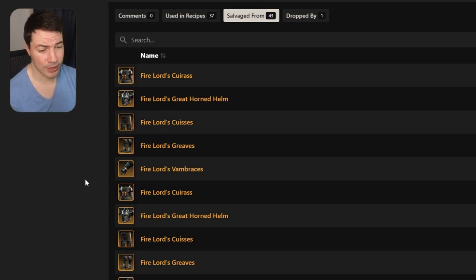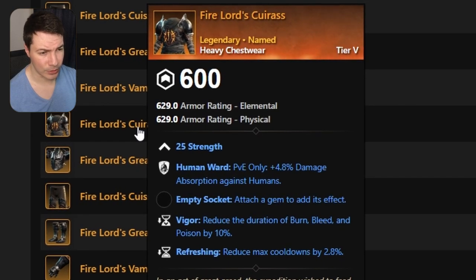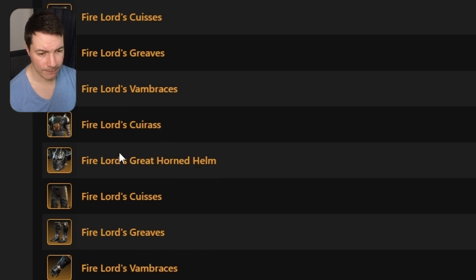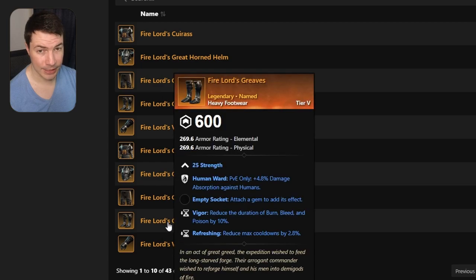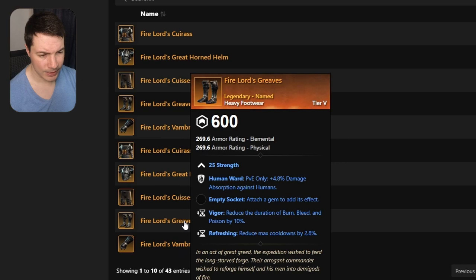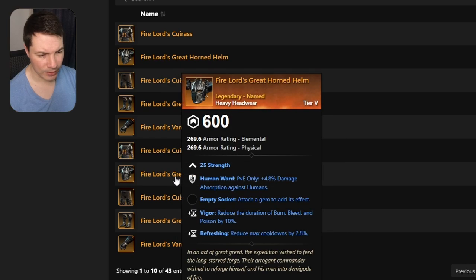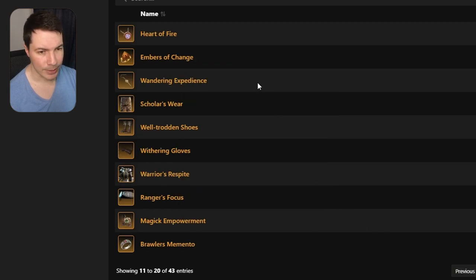First, let's take a look at some of the items. We get a whole set from Fire Lord Kroos — it comes with strength, human ward, vigor, and refreshing. It's a full heavy set, so it's pretty good for tanks. Definitely get your human ward set with some nice refreshing and vigor on it, so you can get rid of those burns in the dungeon.